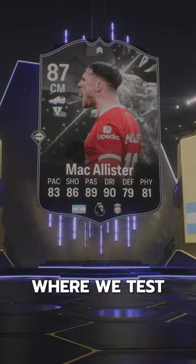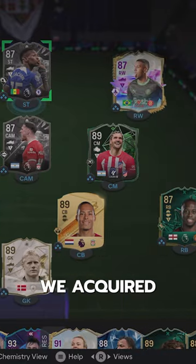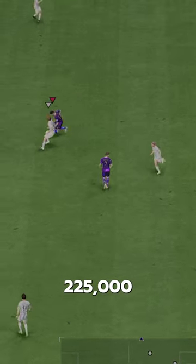Welcome to Baller or Bust, where we test FIFA cards so you don't have to. We've got Showdown MacAllister — we acquired him via SBC for 225,000 coins.